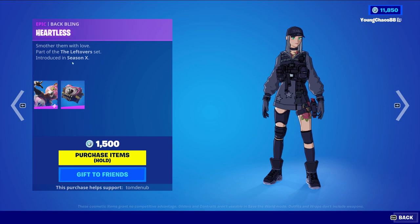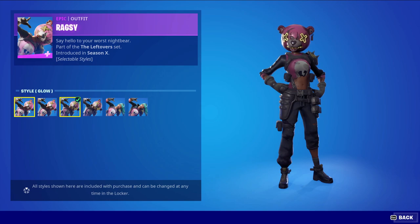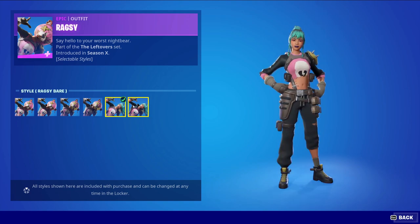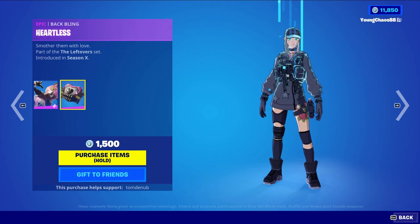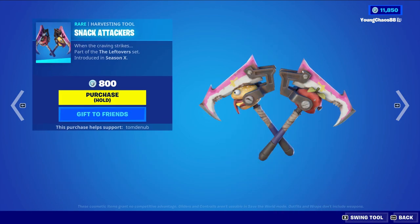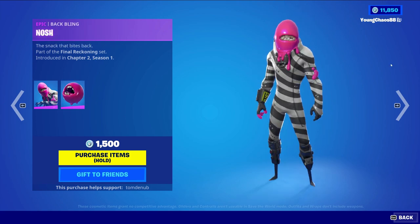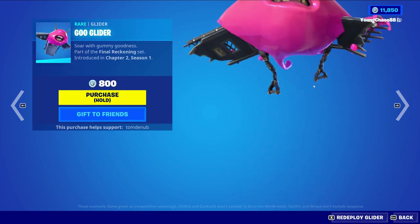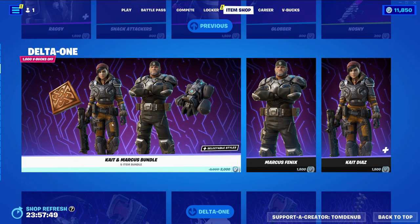Ragsby returns with the wrap Heartless — an epic skin for 1,500 V-Bucks with a total of six styles: default jacket, glow jacket, Ragsby Bear which takes off the helmet, and the vested style for the Ragsby Bear. Lots of styles there. We also have Snack Attacker harvesting tool for 800 V-Bucks, Teeth/Nosh epic skin for 1,500 V-Bucks, Globber harvesting tool for 800 V-Bucks, V Glider rare glider for 800 V-Bucks, and Noshy wrap for 300 V-Bucks.